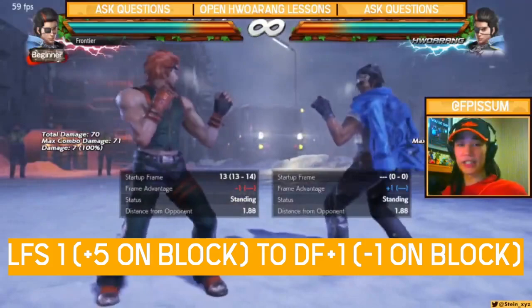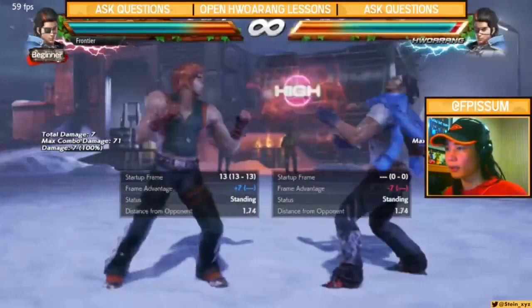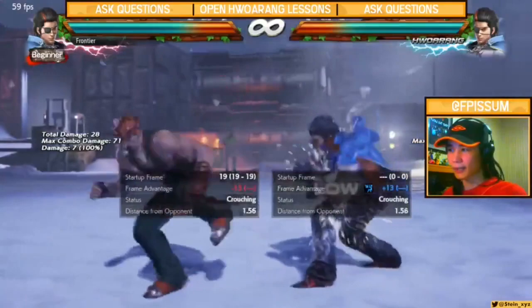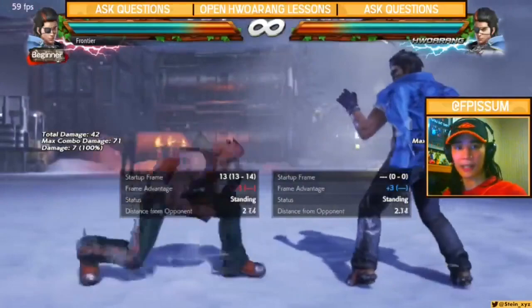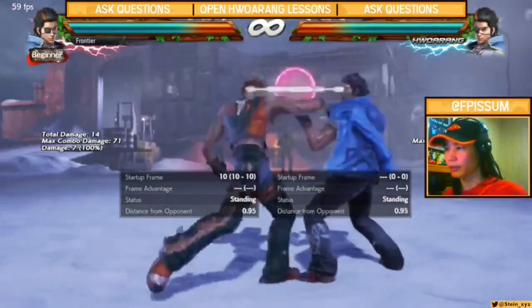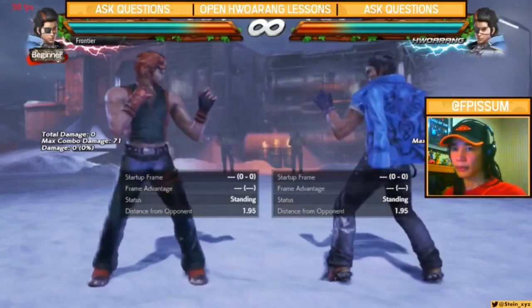After LFS 1 into DF1 plus 2 or DF1, neutral Hoang checks your reaction and confirms it over time before throwing out something safe like down back 3. If you show you'll stand there, they won't go straight to down 3-4 like offensive Hoang — they go for something safer like down back 3 or down back 4 (negative 12 on block). It's about keeping both offense and defense options present from a neutral standpoint.